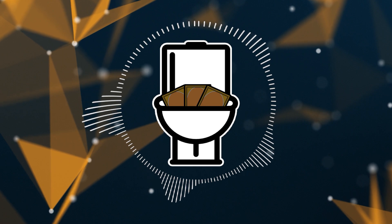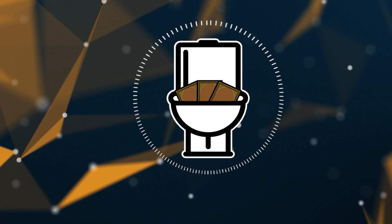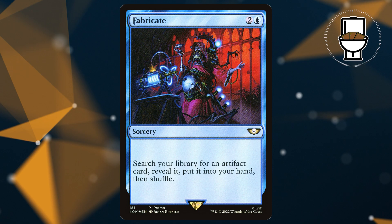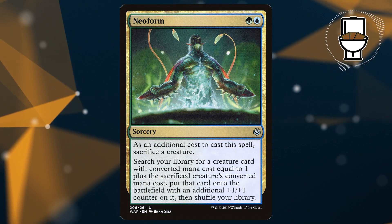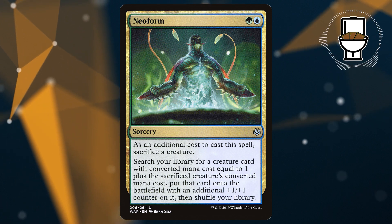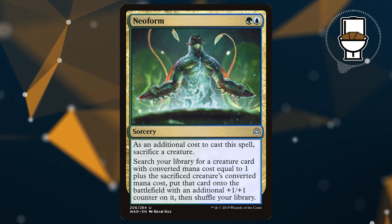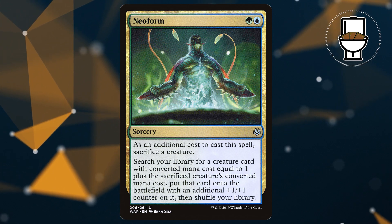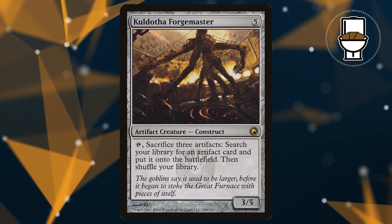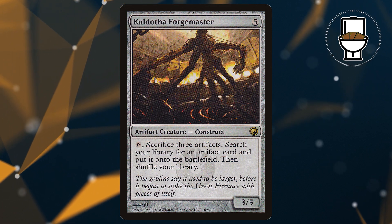Since Ancestral Statue and Aetherflux Reservoir are key pieces, we need ways to find them. Fabricate is a 3-mana sorcery that tutors any artifact from our library to hand. Neoform is a 2-mana sorcery where we sacrifice a creature as an additional cost, then search our library for a creature with mana value equal to the sacrificed creature plus one, putting it onto the battlefield with an additional +1/+1 counter. And finally, Koldotha Forgemaster: a 5-mana creature we can tap and sacrifice 3 artifacts to put any artifact card from our library directly onto the battlefield.